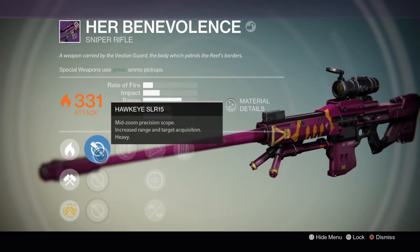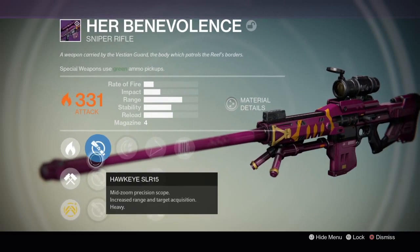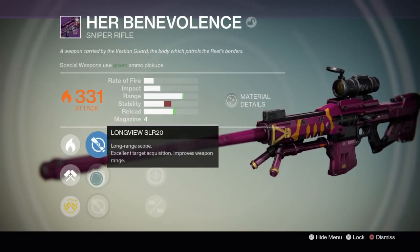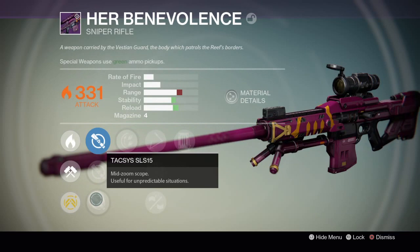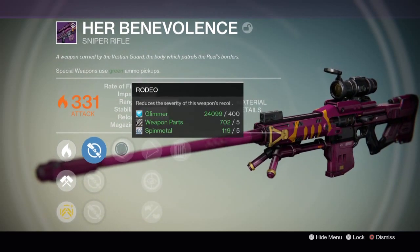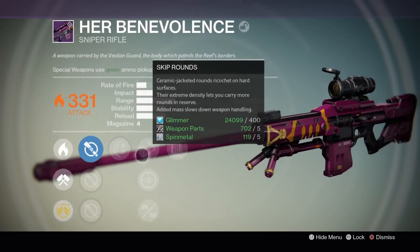So what have we got? Hawkeye, Longview, Reload — that's interesting. And more Reload, so what would be better? I'd probably go for that if it was me. Taxis — this reduces recoil, it's a standard one.